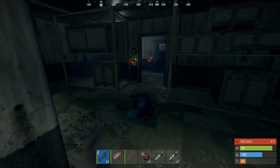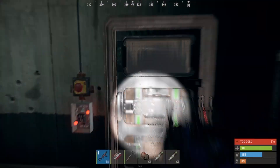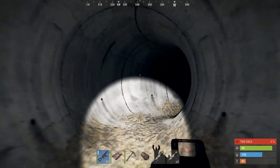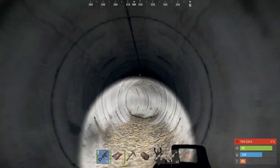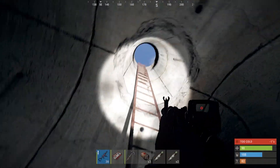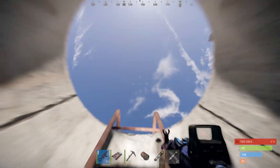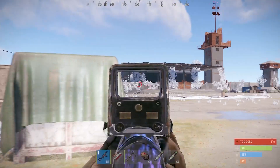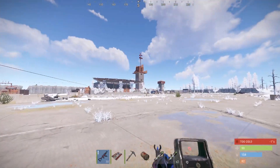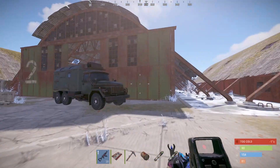After you've finished looting, to exit, open the door in front of the blue keycard door, follow the tunnel, and climb up the ladder. Thanks for watching. If you liked it, don't forget to leave a like — that is really important to support us. See you in the next video!